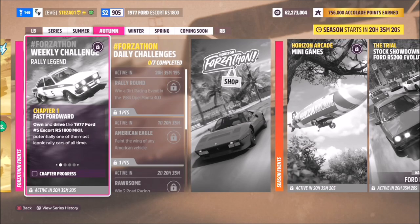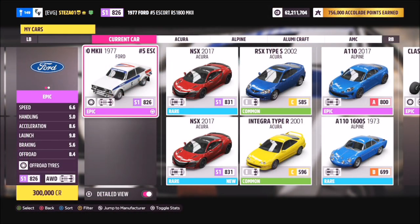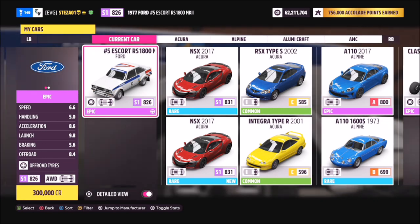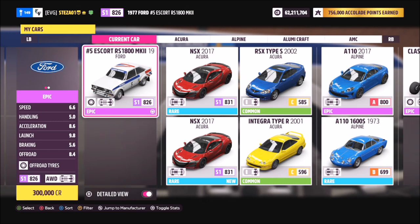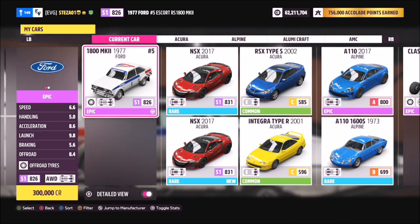Hello and welcome back to the channel. Today you join me for this week's Forzathon guide called Rally Legend, which wants you to own and drive the 1977 No.5 Ford Escort RS1800 Mark II. Let's get stuck in and take a look at the car we'll be using. Now this is the 1977 No.5 Ford Escort RS1800 — not just the standard RS1800, but a specific No.5 model car.